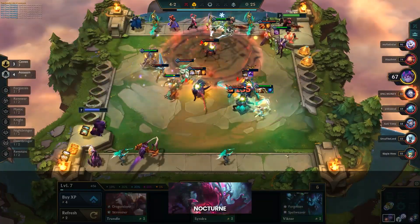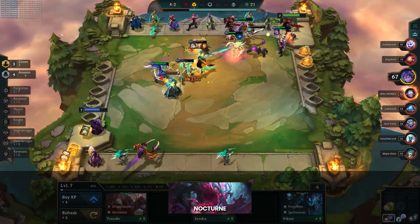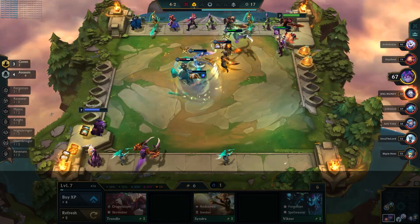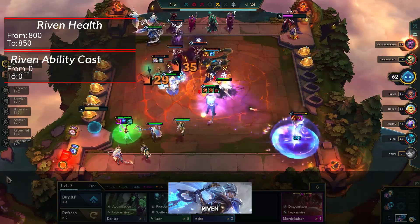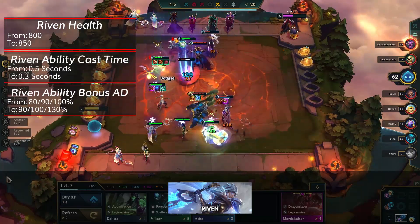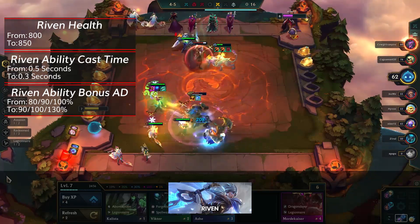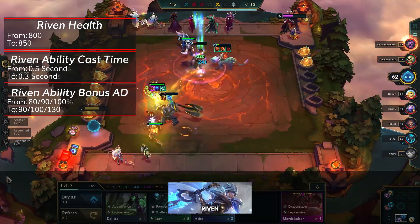Nocturne also receives a bug fix in this patch that makes it so he correctly heals himself with his ability — basically he's going to heal more, especially with items, which makes him a better potential carry. Riven receives a lot of buffs, with her health going up by 50, cast time of her ability going down by 0.2 seconds, and her ability scaling going from 80-90-100% to 90-100-130%. Pretty significant buffs, though it's a shame it's on a rather weakly designed unit like Riven.